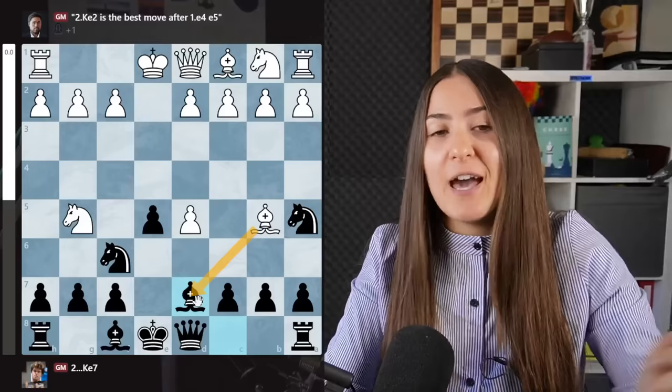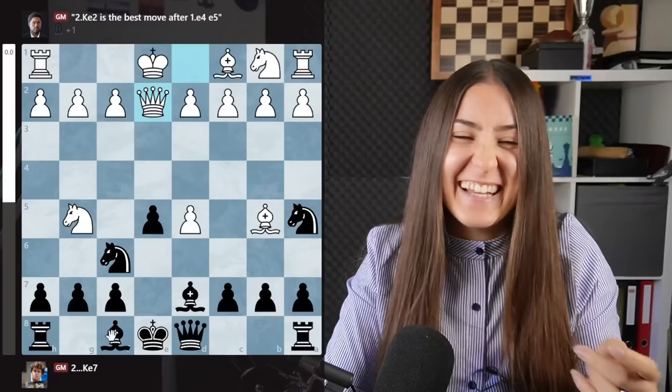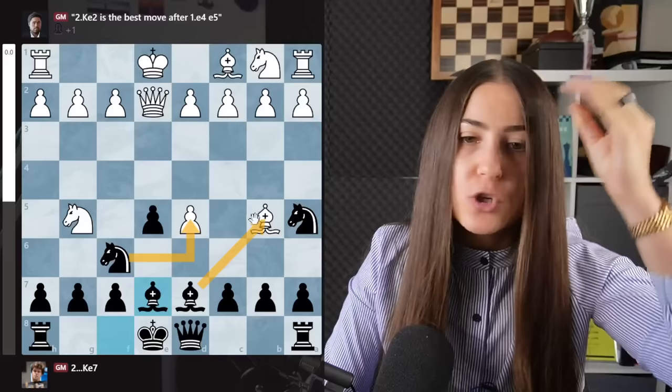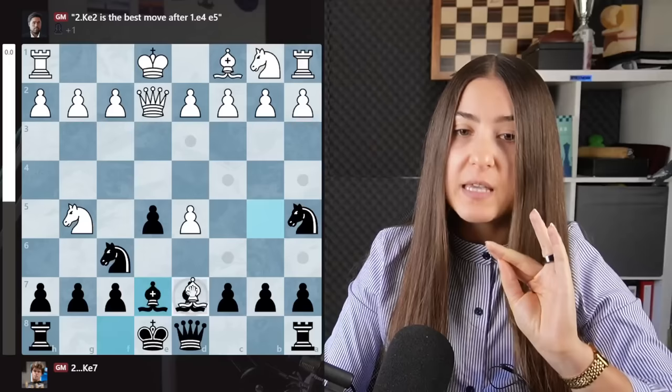The best move in this position is queen e7. Now you have to know two things. First, your move: you just play the bishop here. Give priority to development — don't take back the pawn, don't trade, just develop. Bishop here, very solid. Now your opponent can go extremely wrong. If they take, take back with the queen, and they think, 'oh, another free pawn, I'm also protecting this one.'